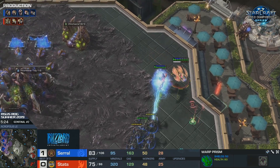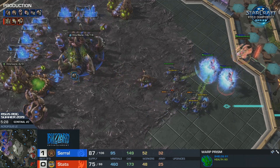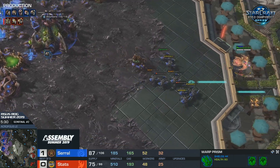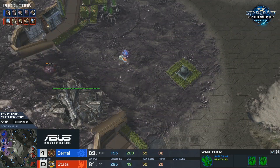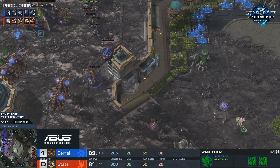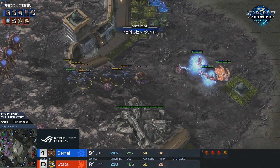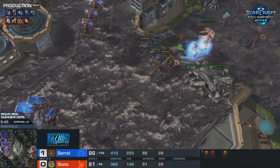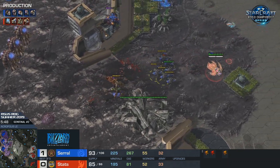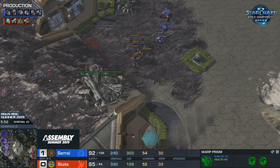This could be really cute by Serral. He's got enough Roaches - look at this micro with the Roaches as well, splitting them so the Archons don't deal maximum damage. And that Overlord at the third base of Stats actually delayed that Nexus quite a bit. I'm definitely liking the situation Serral's found himself in. Bringing out a Queen just to help poke the War Prism so he can get the creep spread rolling.